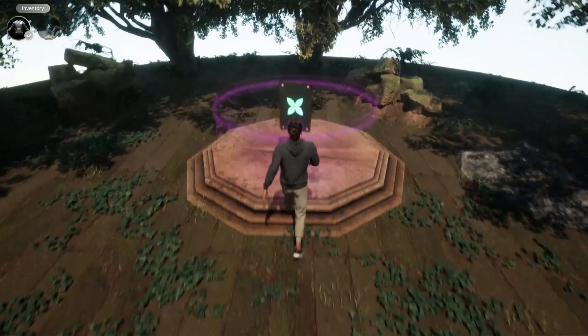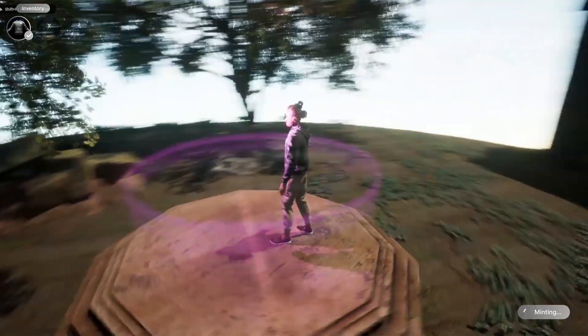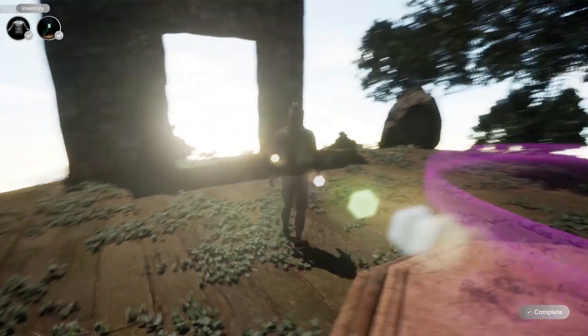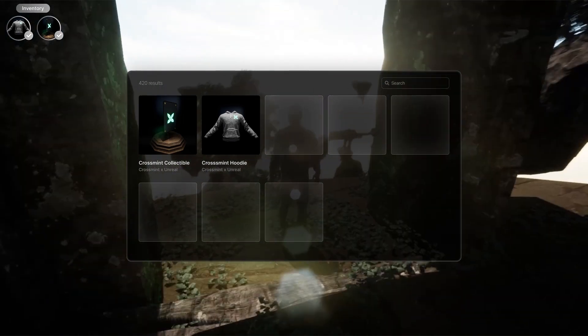We approach and perform that same action as before — mint the NFT. You can see the animation in the bottom right, and once it's completed you can see the NFTs here in the inventory screen.